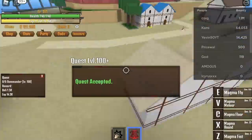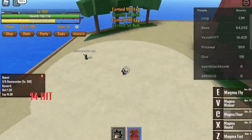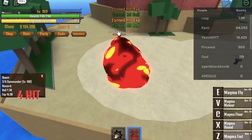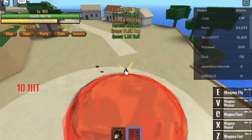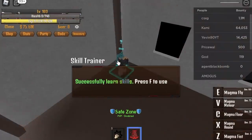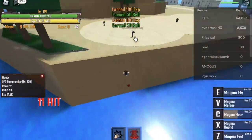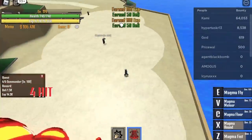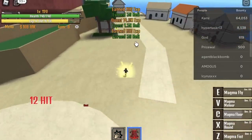There you go, and you can start defeating the Commanders — 6 Commanders. Use your Magma Floor on the first set. For the other set, first skill and second skill. Take note that you're facing the land, not the water — because if you use your first skill facing the water, they will get pushed into the sea. Make sure to buy the Sorrow here. Magma Floor, first skill, second skill, Z, X skill, and then C skill. And you're done with the quest.